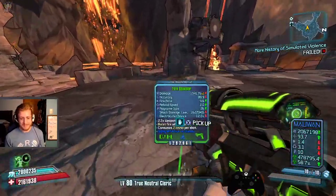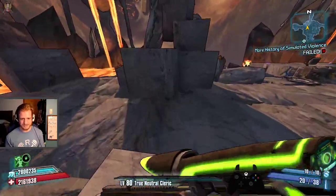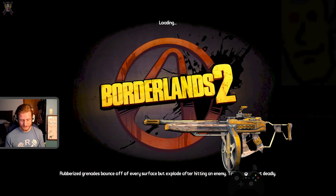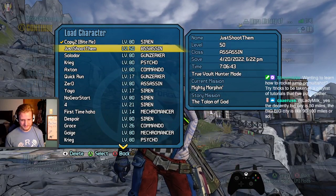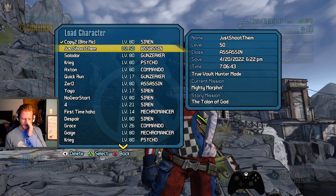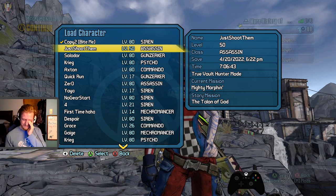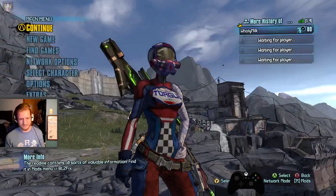How did the Zer0 run go? We beat the game — killed the Warrior and turned in the quest at 6 hours and 58 minutes, then killed Terra at 7:06. So we turned in the game, farmed a Herald, farmed a Bee shield, got a slag Ruby, and then killed Terra in about 8 minutes. All of that in 8 minutes — it wasn't that bad, honestly.